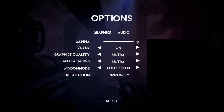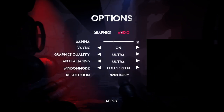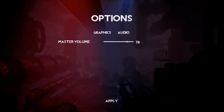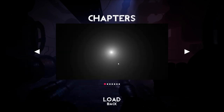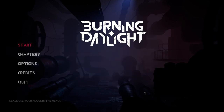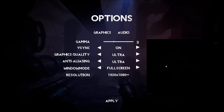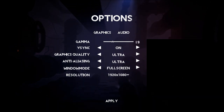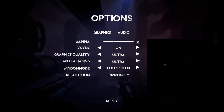We have options. I put audio to 80 — the funny thing is, it says 100. I think it is actually lowering it to 80, but it's not showing that. Anyway, chapters — the rest are locked. I have the gamma; at this setting I can barely see the logo. I'll keep it at 2, just in case, because YouTube still has that darkening feature where videos look darker. I have graphics quality and anti-aliasing set to Ultra.